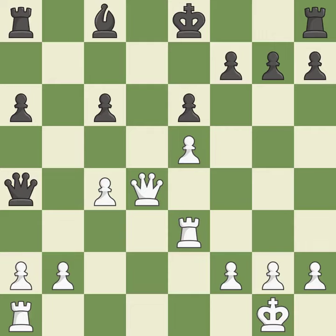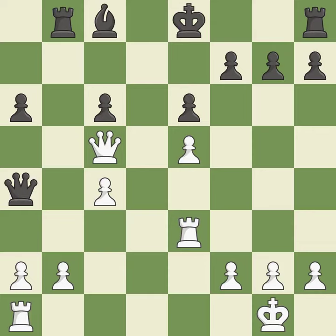This makes it so the opponent cannot castle, inhibiting their development — it is best. This is the only move that works. This threatens to attack a trapped queen — it is a great move. This develops a rook off its starting square, getting it into the action — it is best. This takes an open file, a common method for activating a rook. This is the only good move. This threatens to win a bishop — it is a great move.